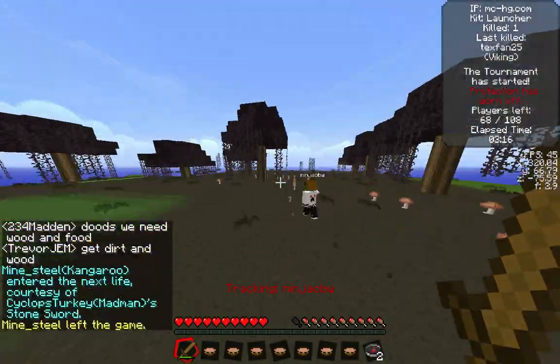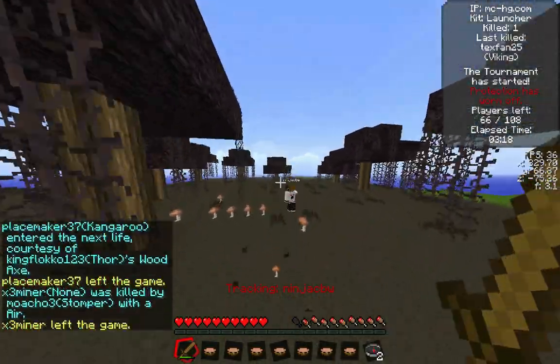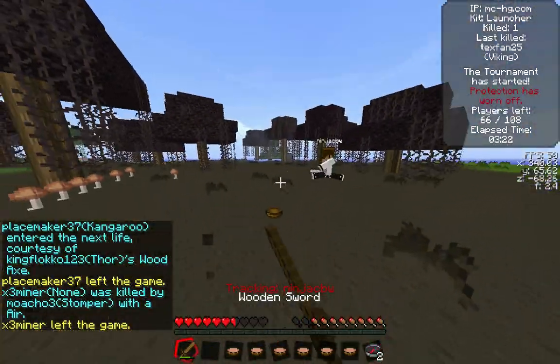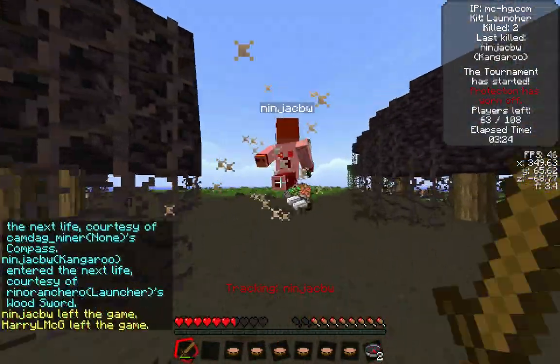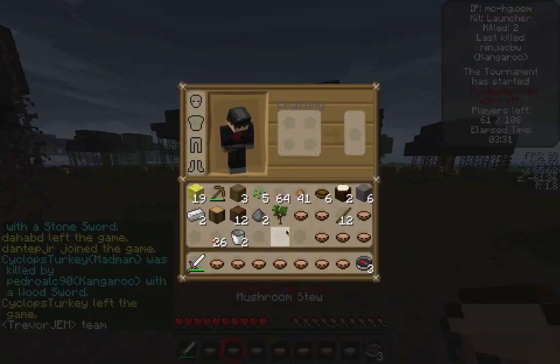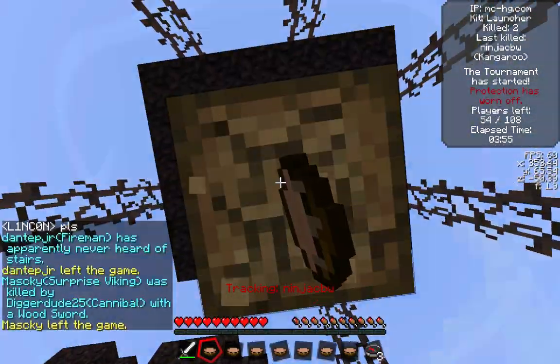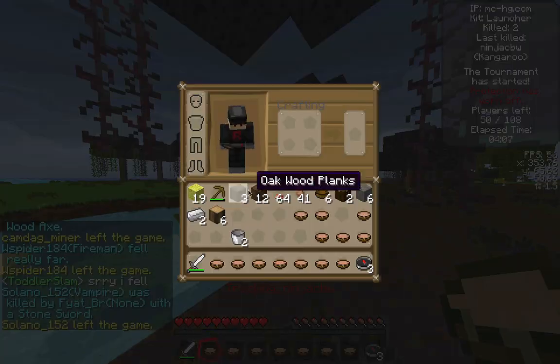I use the Launcher kit to get out of my hole, and we get this guy, NinjaCBW. He has an iron sword and hit me a couple times with it. I use a soup and then I kill him — he didn't have time to make any soup, so that was really nice for me. I get an iron sword within the first four minutes of this game, which is crazy.